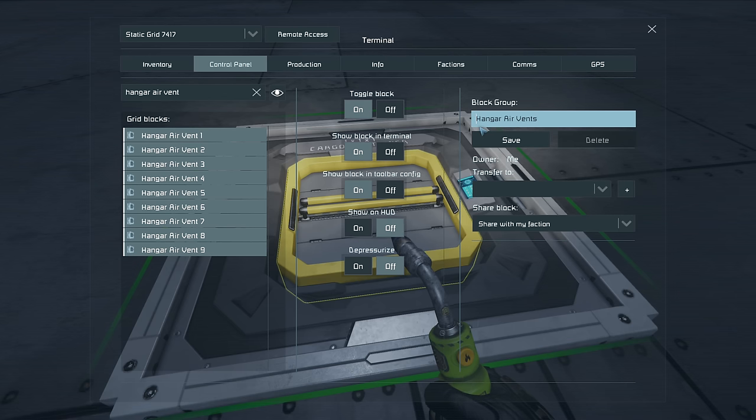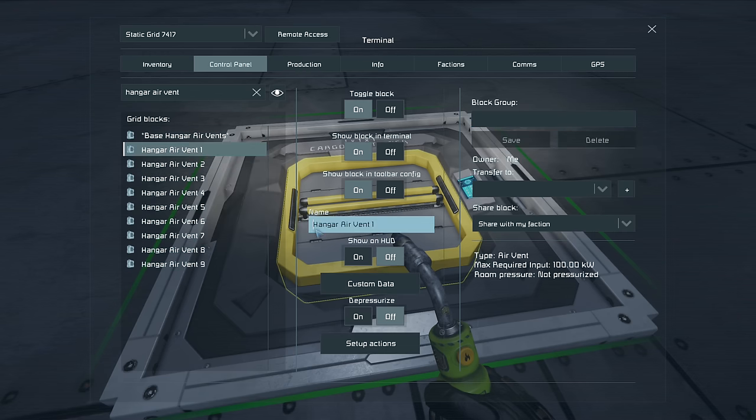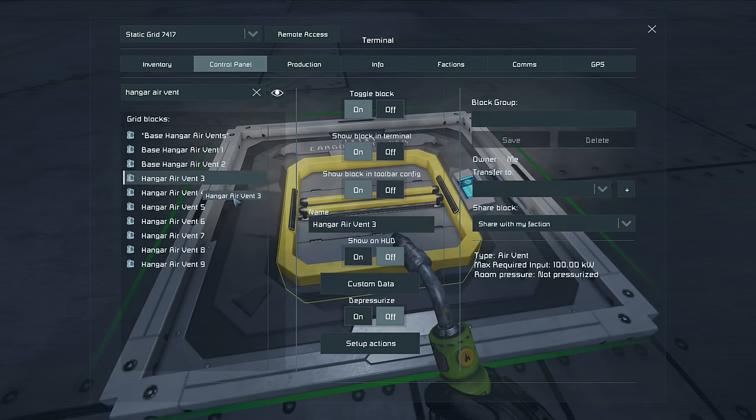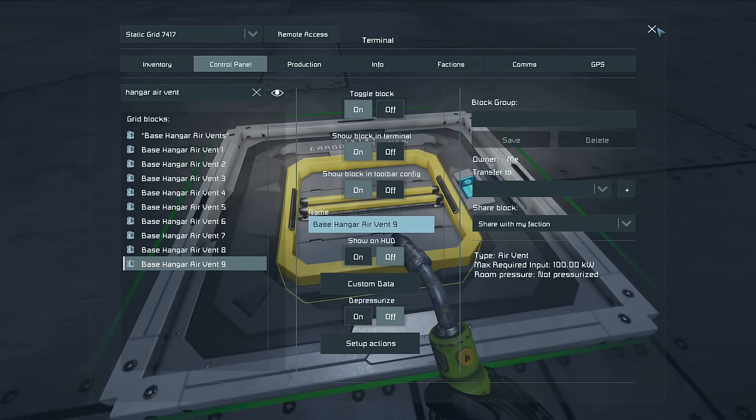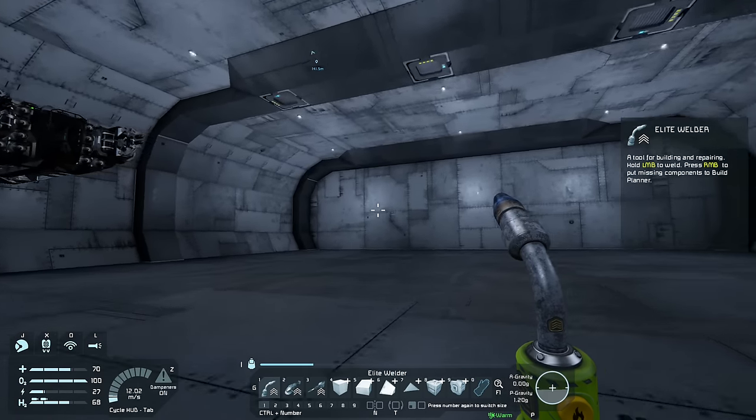I'm actually going to make it 'base hangar air vents' because I'm pretty sure I've set up something similar before on the Atlas — and judging by the votes at the time of recording, that's the ship we're going to build in this world. I don't want these things to interfere with each other, so I should rename all of these with 'base' in front of them. They are all named 'base hangar air vent' and should not interfere with any other groups on the ships I have.